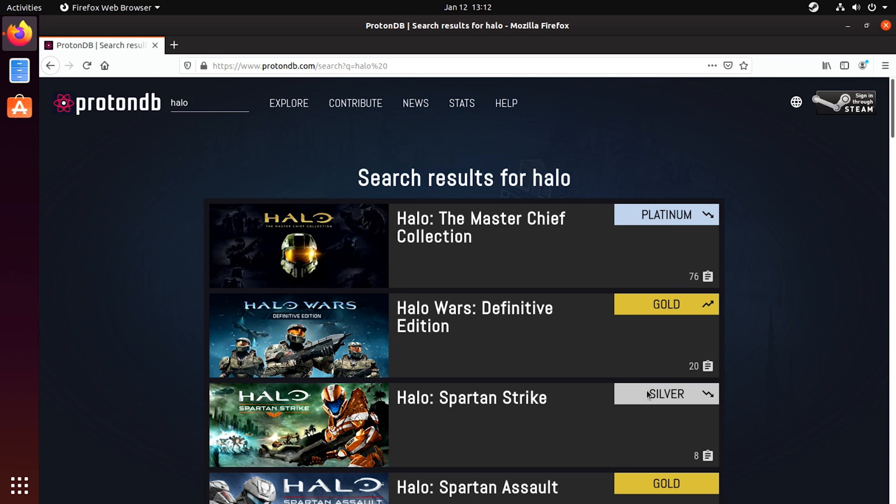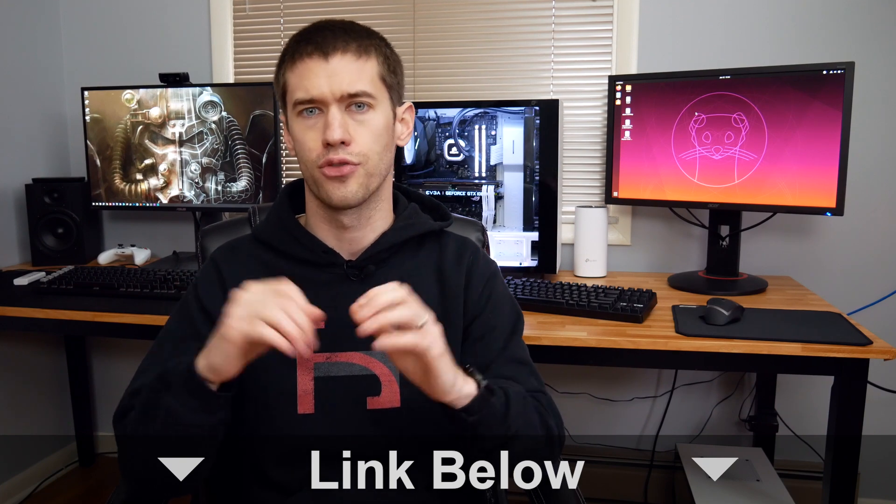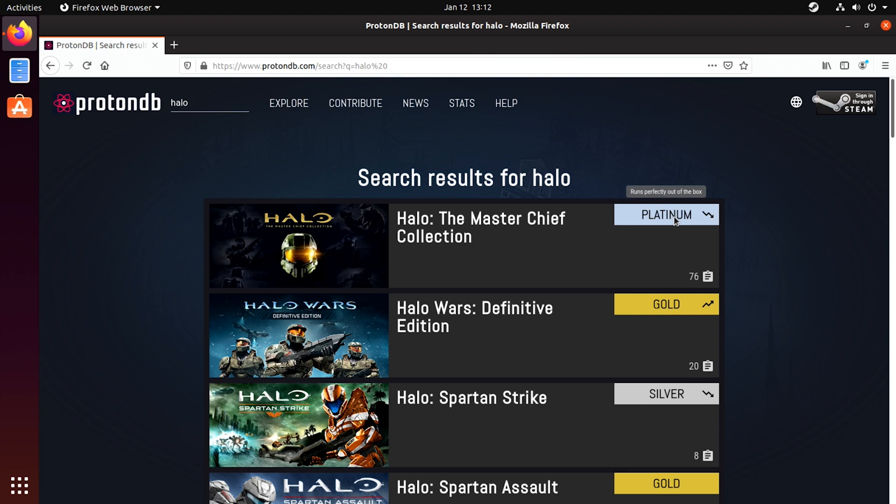Then I moved on to Halo Reach, which is a much more recent title on the PC platform and is definitely not officially supported right now by Steam. If you go to the Proton database — that's ProtonDB.com, I'll link that down below — there are lots of resources there for different games, whether they're supported very well or not at all. There's a ranking system: bronze, silver, gold, platinum, and native, so you can see where your favorite games land with Proton support.